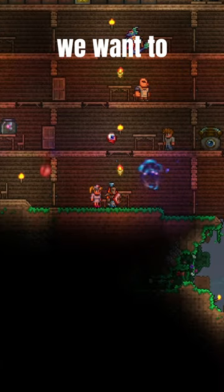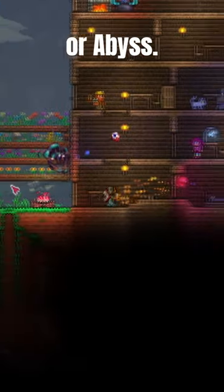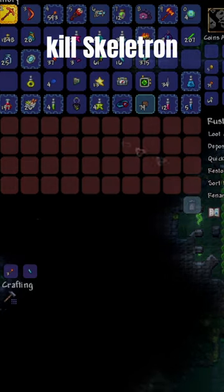The last thing we want to point out is there are two different kinds of chests — rusty and abyss rusty. You can open rusty right away, but for abyss rusty you need to make sure you kill Skeletron first.